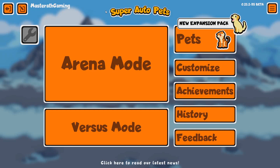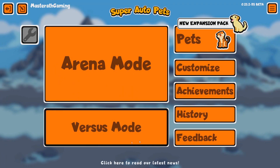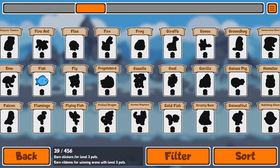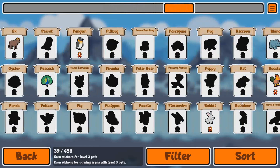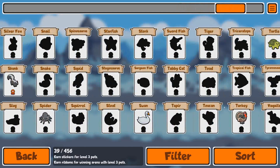Welcome back to more Let's Play Super Auto Pets. In the last episode, we got our first victory in the main expansion — the turtle pack. From our achievements, there are a lot of pets, many from different packs. As this game is free to play, the extra packs you do need to buy.